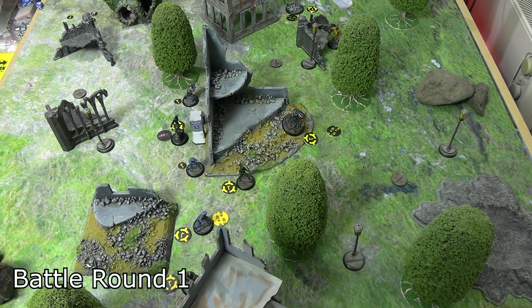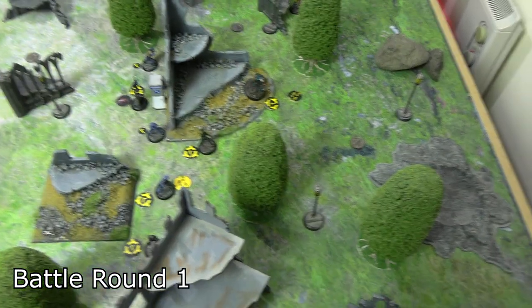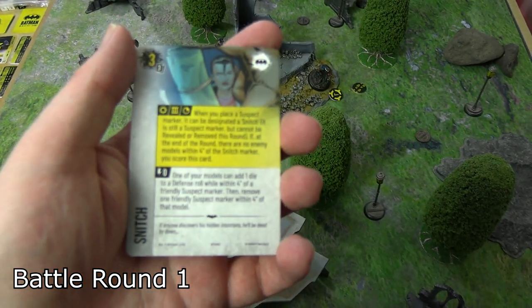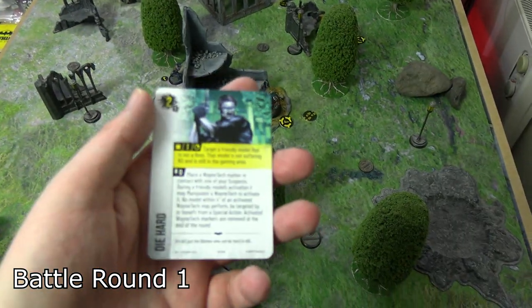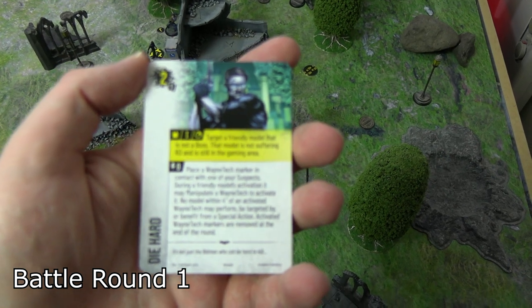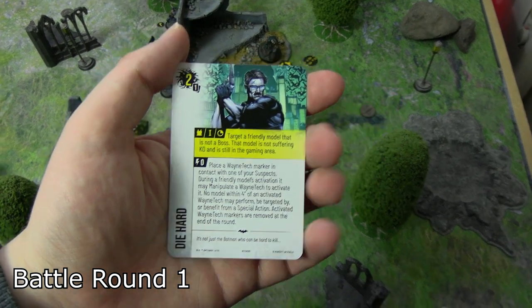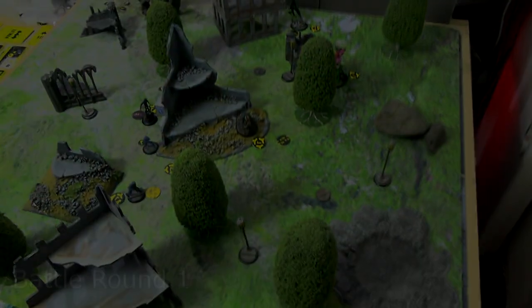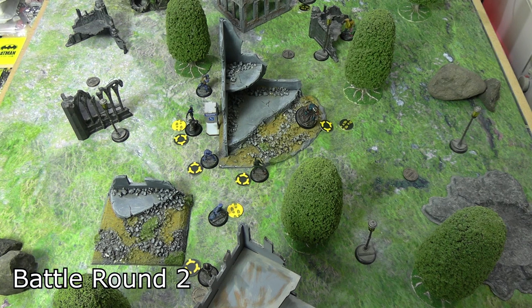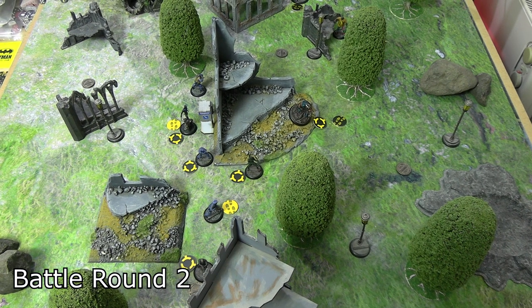At the end of battle round one, everyone with stun damage heals one stun. The snitch marker scores for the Batman/Green Arrow crew for three. KG Beast survived, so the Die Hard card puts Birds of Prey on the scoreboard for two victory points. I Work Best Alone on Kite Man stays in play, as does Valuable Commodities for the loot Poison Ivy is holding. Heading into round two, Birds of Prey go first and have one pass since they're a man down — both sides started with six models each.